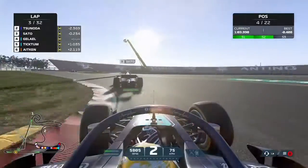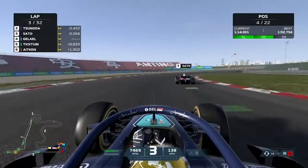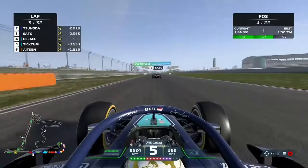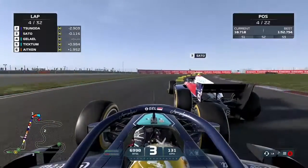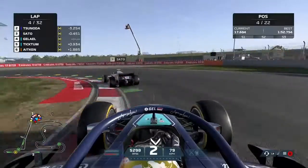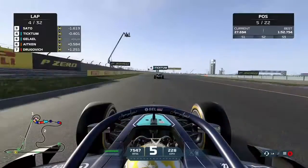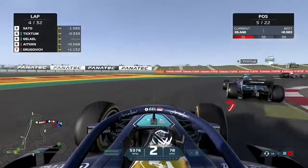We can't get back up the inside through the snail section where we weave left and right. Trying a different approach, trying to straighten up the exit, but we carry too much speed, run wide, and the overtake opportunity along the straight is gone. We nearly make contact with the back of Sato, but that gap was never going to be there, so we sit behind a little longer. Running wide through the next left-hander, our teammate Tickton gets through and takes that position. Down to fifth, and we need to stop making mistakes as it's costing us positions.